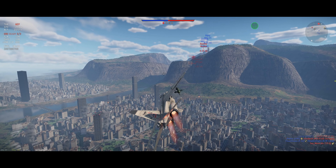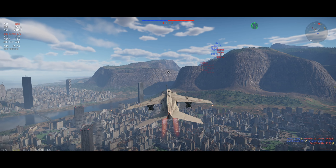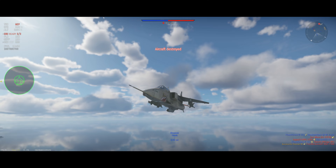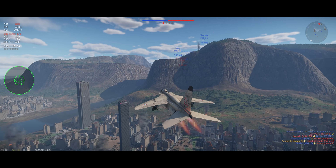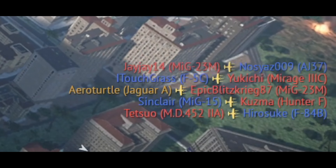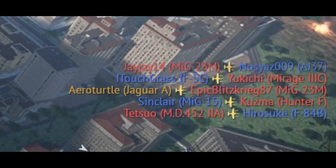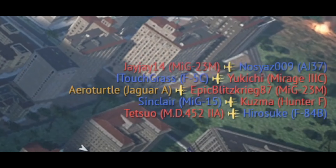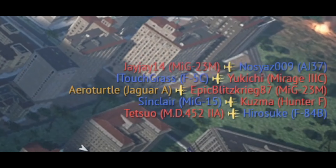That actually works — if your target dies and you quickly lase another one, the bomb will switch its target. I didn't know the bomb was that maneuverable. You can also drop these from around 20,000 to 30,000 feet, so you can launch from extremely high altitude. Of course it takes longer for the bomb to hit the ground from up there.